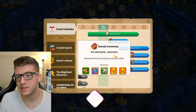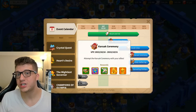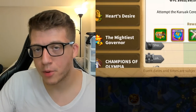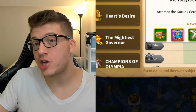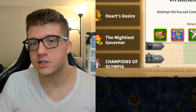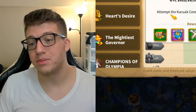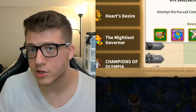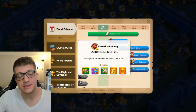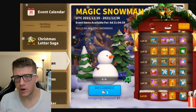There's also an alliance portion of the Karak Ceremony where you have a chance to get legendary commander sculptures as well. Make sure you participate in both portions and complete it as soon as it comes around so that when your alliance does the alliance portion, you are ready to go.